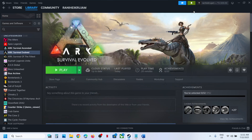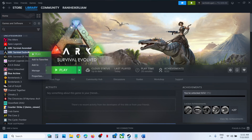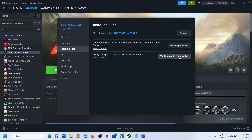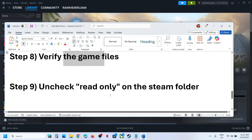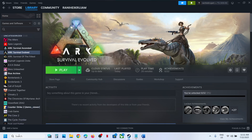The next step is to verify the game files. Right-click on the game, select Properties, go to the Installed Files tab, and click Verify Integrity of Game Files. Once the verification is done, check if the issue is resolved.